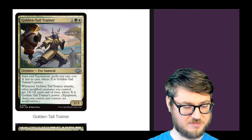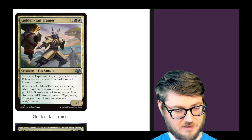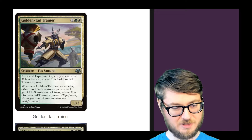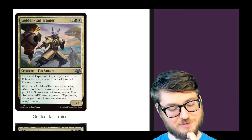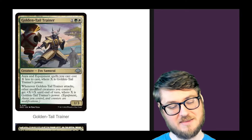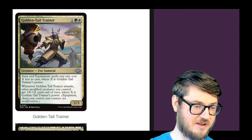Goldtailed Trainer — auras and equipments cost X, where X is its power. Whenever it attacks, other modified creatures you control get plus X plus X, where X is its power. Lots of rewards for enchanting and equipping this. It does everything you kind of want for your other things. The caveat is that those creatures also have to be modified, so it's a powerful effect but also fairly balanced. I like the design on this card a lot.